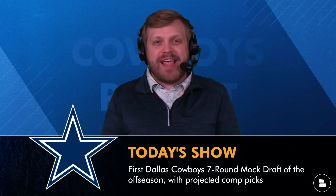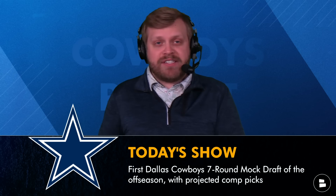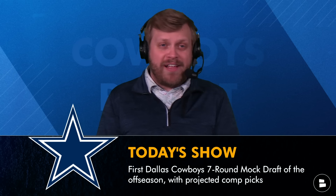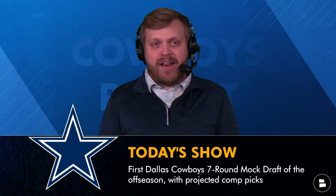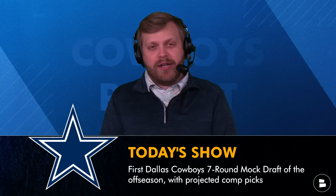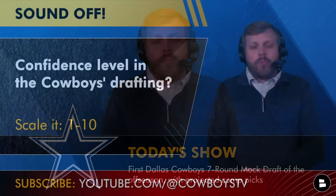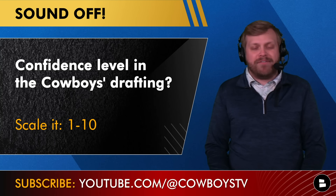On today's show we break down my first Dallas Cowboys seven-round mock draft of the offseason. Two important notes: the sims are broken. I like the PFN sim for the players but they don't have comp picks, and I wanted to use the PFF sim for comp picks but they don't have the actual traded picks factored in. So I merged the two to make a more complete, accurate sim as best I could — but it's January, they are all broken.